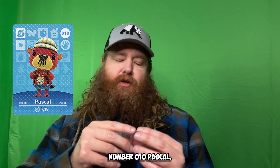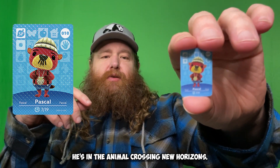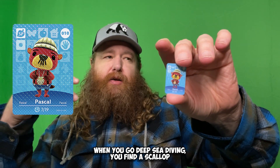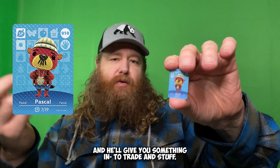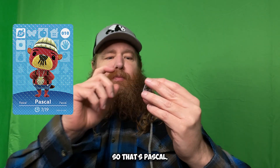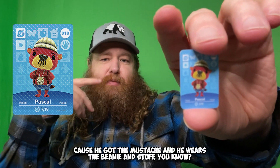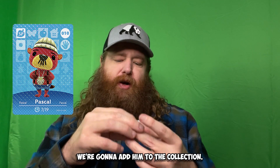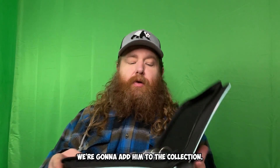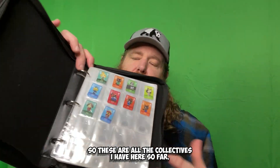Now this one is Pascal, number zero-ten. I like this guy - he's in Animal Crossing: New Horizons. When you go deep-sea diving, you find a scallop and he'll come out and ask if he can have it, and he'll give you something in trade. He kind of reminds me of Cheech from Cheech and Chong because of the mustache and the beanie. We're gonna add Pascal to the collection!